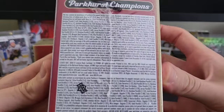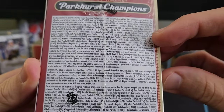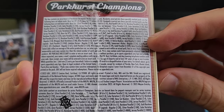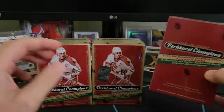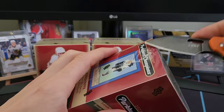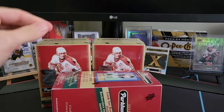Here's a look at the odds — you can hit jersey parallels to 10,000 packs, rookie auto parallels around 1,100 packs, and there are also numbered cards just to 50. We really don't know what's in here and I'm kind of excited to share it with you guys. We've got three of them, so let's just get to it.